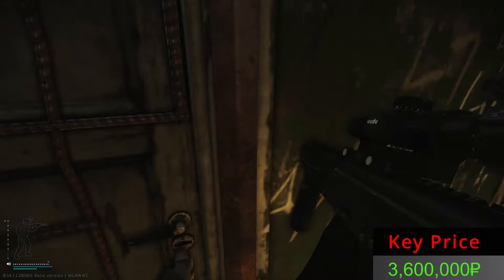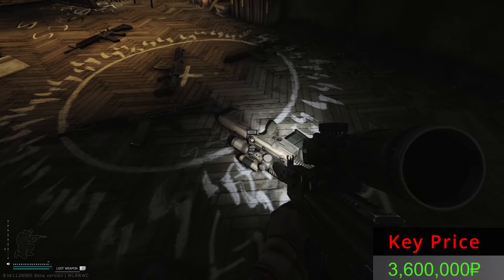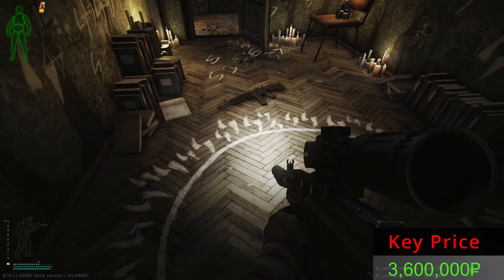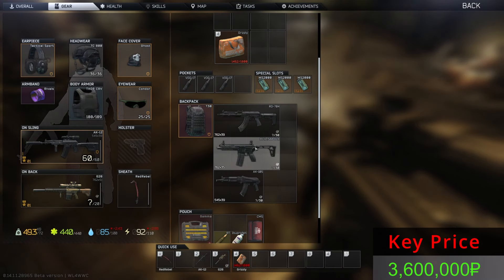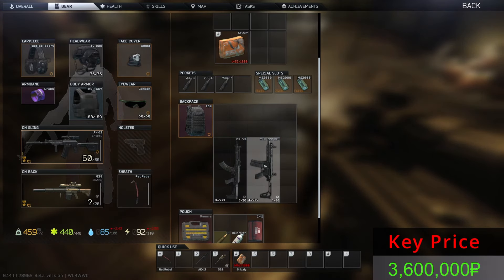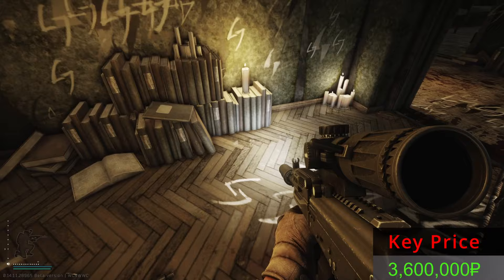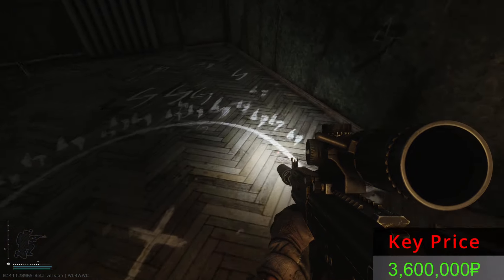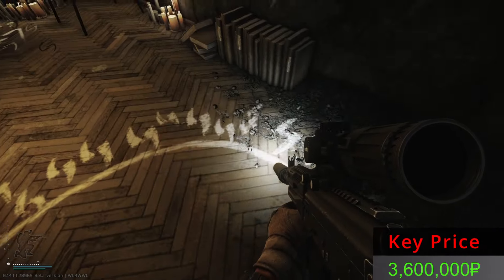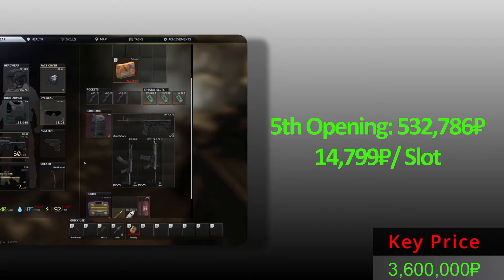Ladies and gentlemen, we are halfway. Let's see the mighty treasures behind the fifth opening - holy moly, so many guns. We have two actually very good guns and an HK. We don't have the space. From the fifth opening: this AK 105 plus these three and the G28. G28 is expensive but it's not a safe extract.